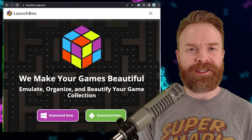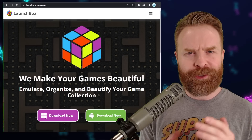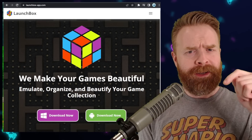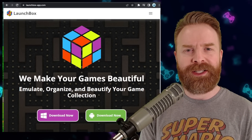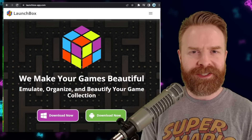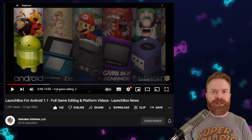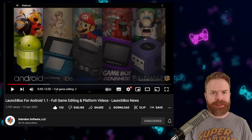Last up, we're talking about LaunchBox — specifically LaunchBox for Android. LaunchBox for Android was just updated to version 1.1. It's not available on the Google Play Store; you'll have to download the APK manually from the website — I'll leave a link in the description below. There's a free version and a paid version. At a high level, it's a front end for your emulation needs: it organizes your ROMs, automatically launches your emulators, and makes your whole experience a lot better. I'll also leave a link to a detailed video by ETA Prime in the description.